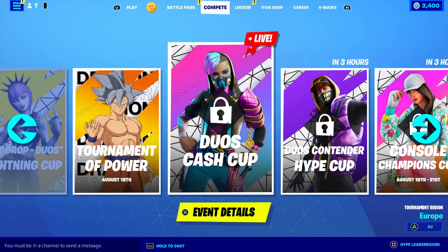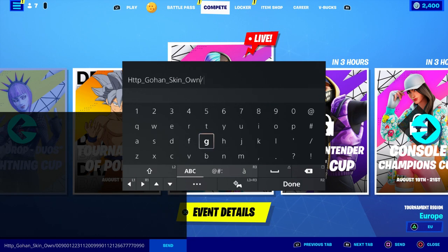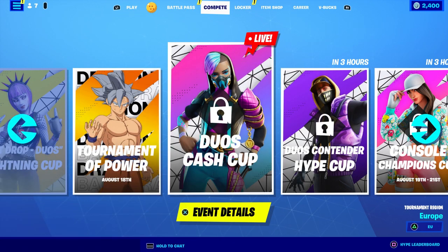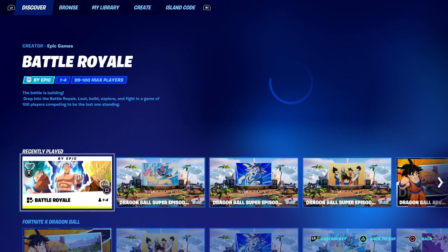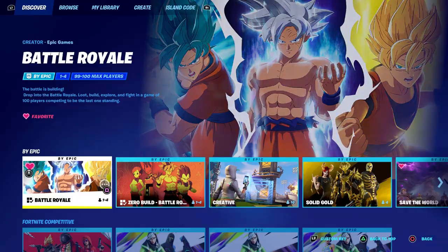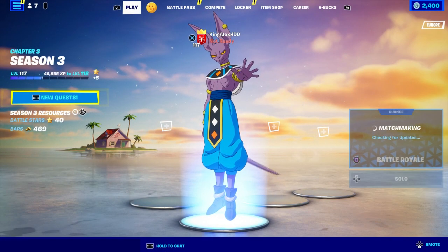Once you enter the code, you want to basically delete it, press done, and send it. Then you guys are gonna come over here — go to Battle Royale, make sure it's solo, and start it up.